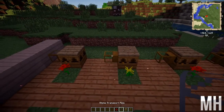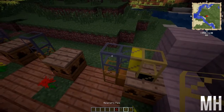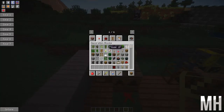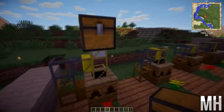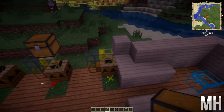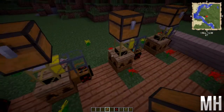Then you put your stone transport pipe — it can be cobblestone as well — just on top like that. Then you connect via the apiary pipe, like so. You then have to put the chest on top of the apiary pipe, which is always quite difficult because you have to shift-click on it. There we go — that's easy enough. It should look something like this.